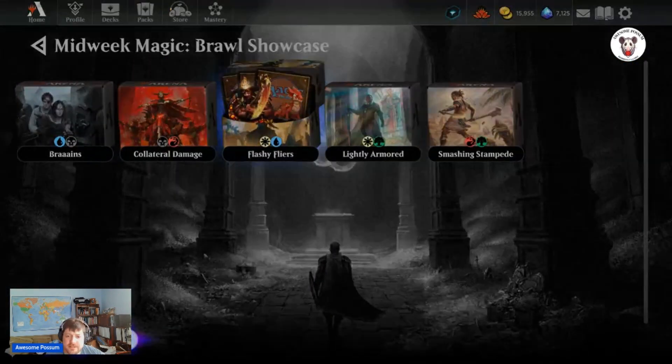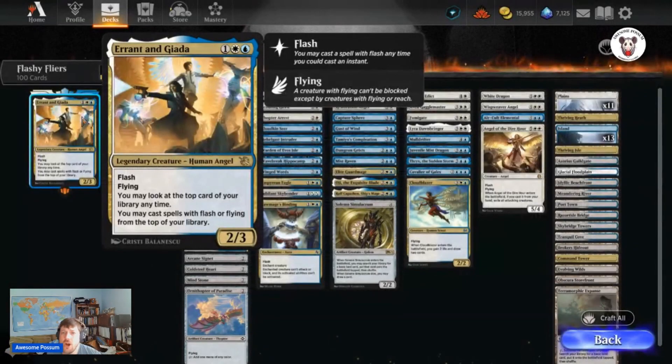Flashy Flyers is Errant and Giada — for one blue, one white, one colorless, a two-three with Flying and Flash. You may look at the top card of your library any time, and you may cast spells with Flash or Flying from the top of your library. As you can guess, this deck is all about flying.